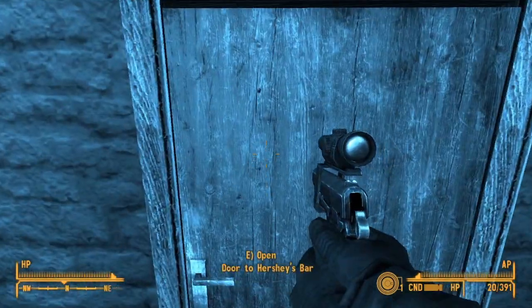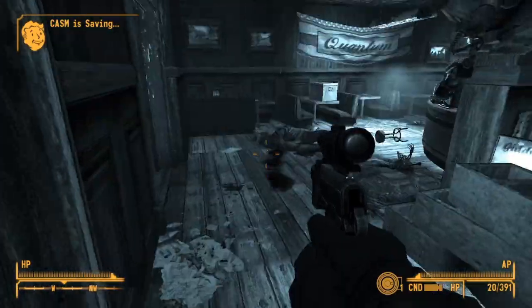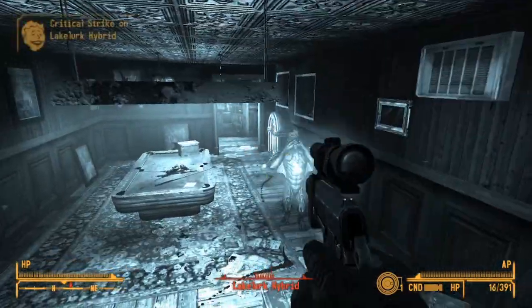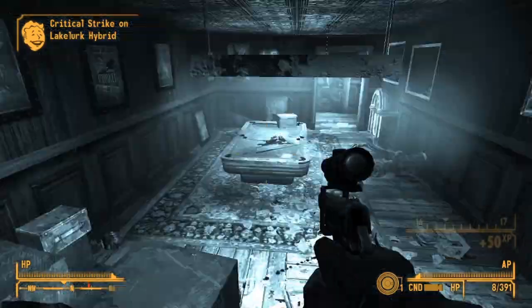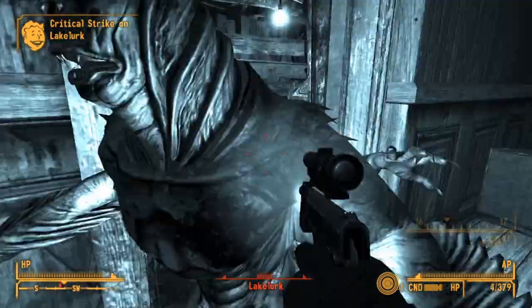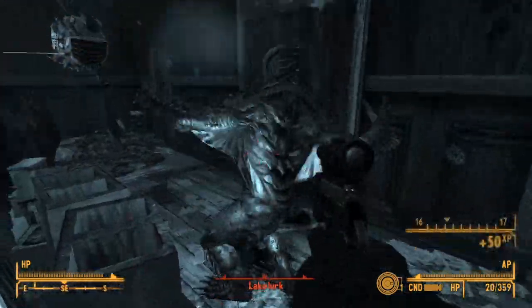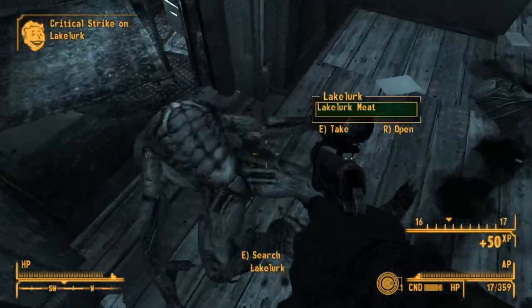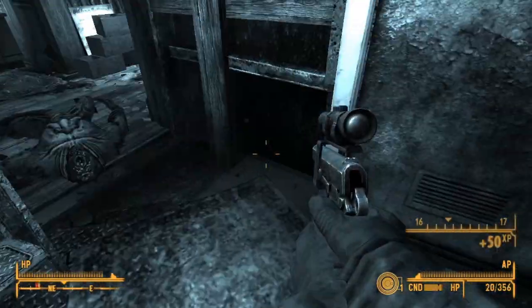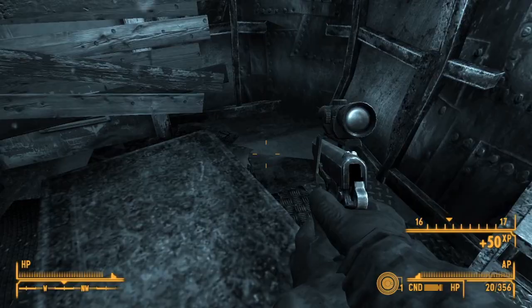Now, enough history and on to the stats. We start with damage at 16, which is almost twice the damage of the Silenced .22, but 10 points behind the .357 Magnum, putting it square in the middle between these two starting guns. With 3.1 attacks per second, we get a DPS of 50. With a mag capacity of 13 and a reload of 1.7 seconds per magazine, we get a sustained DPS of 35.7 damage per second, which is quite good.